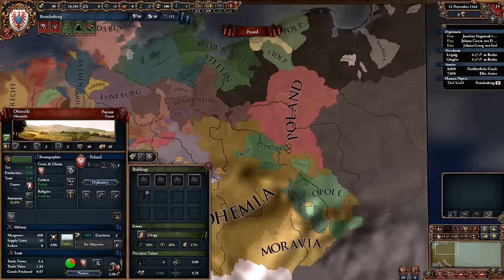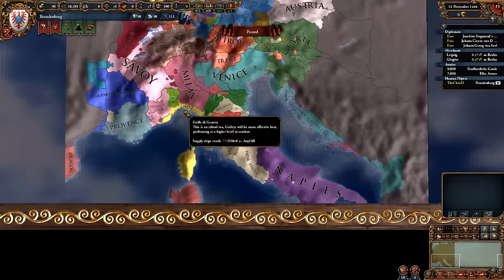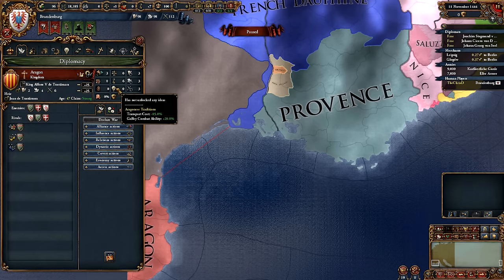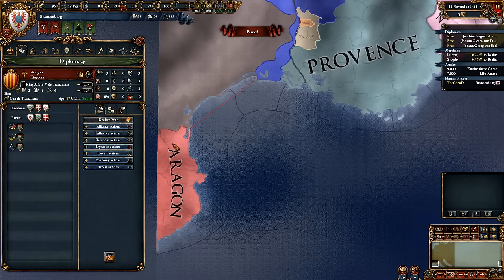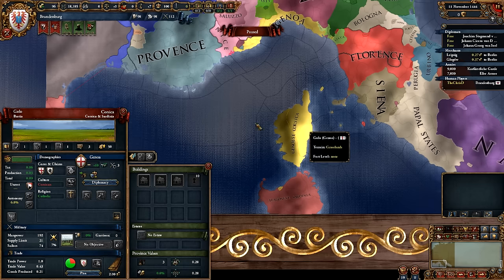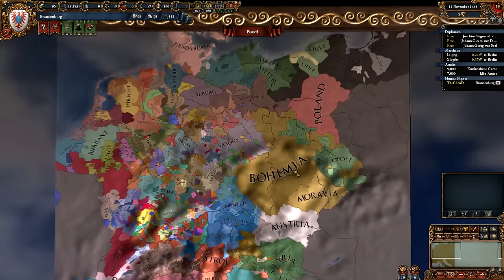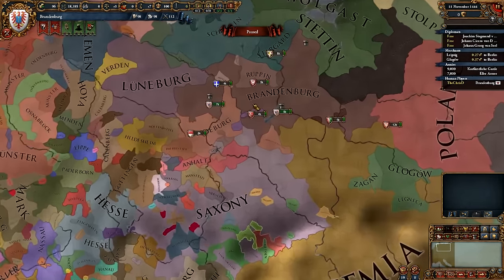Also, you can see there are going to be some of the nations that tend to border parts of the HRE that are actually in it, but they get triggered modifiers for a crap ton of development and force limits to make up for the fact that they have very little actual land. Like their traditions have transport costs minus 85%, mostly so that they can get everywhere. Genoa has... I don't even know what Genoa has. A few of them are kind of odd in what they get.